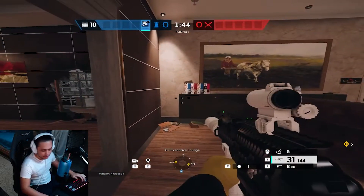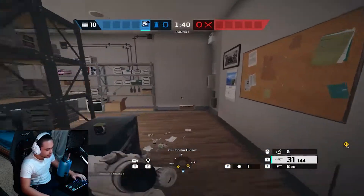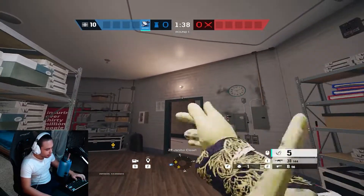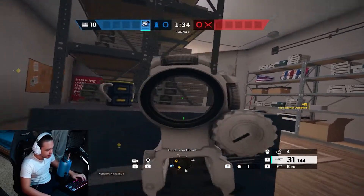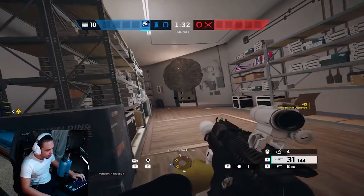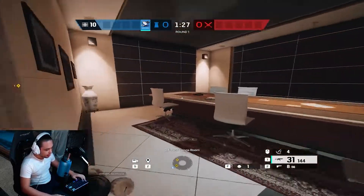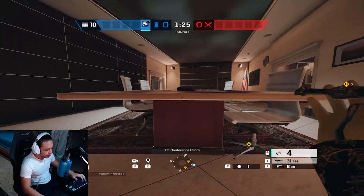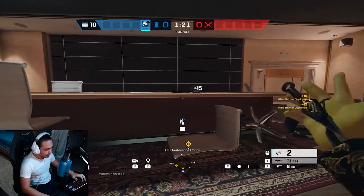Now we're in Bank with a setup in Executive and CEO. We're going to throw one trap on this door here — normally I have a teammate who likes to play in here, and this will help them out. Me personally, I normally play over here in Conference Room. We're going to throw one right here, one right here, and one right here.